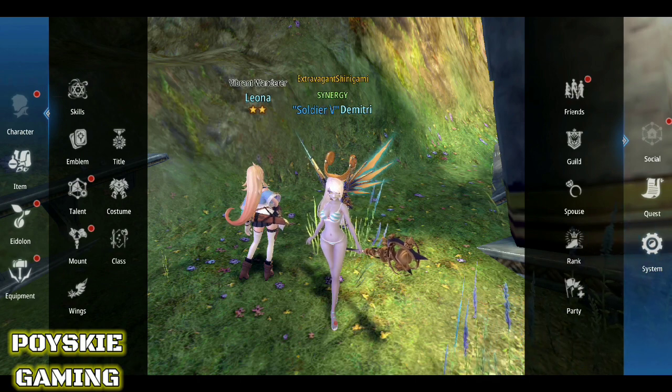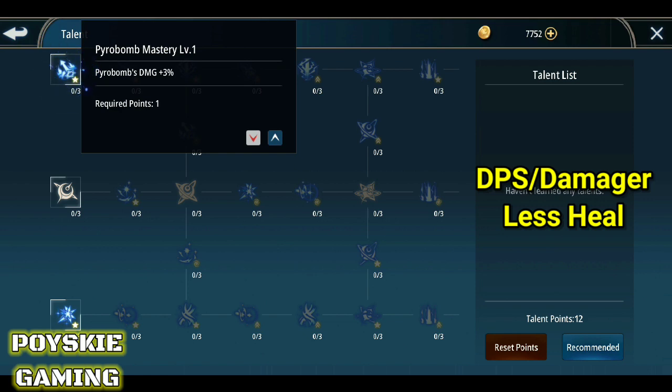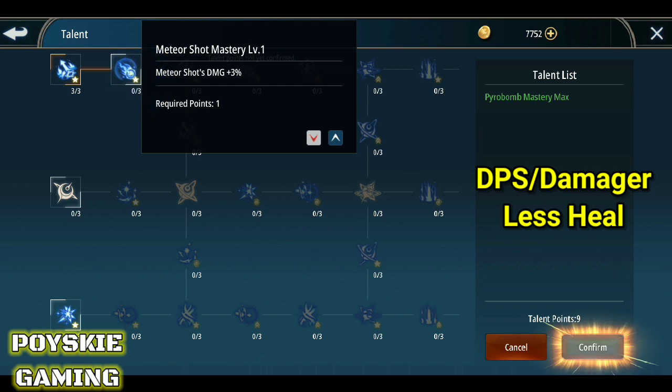So, unahin natin yung talents. Ang una dito is yung pyro — nasa bandang taas. Damage at 3% pag pyro na skill. Pag inups mo yan, aabot siya ng 10%. Ganon din dito sa meteor.